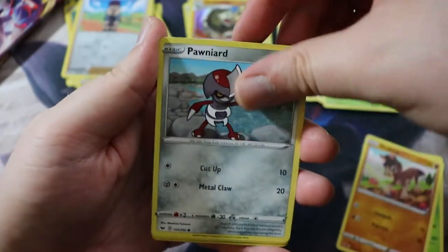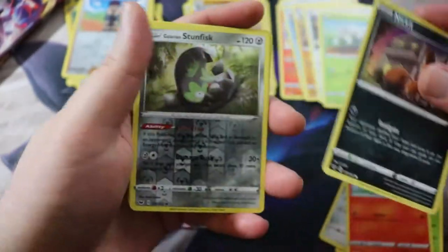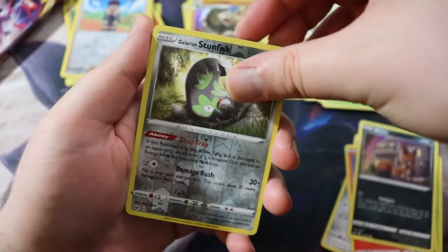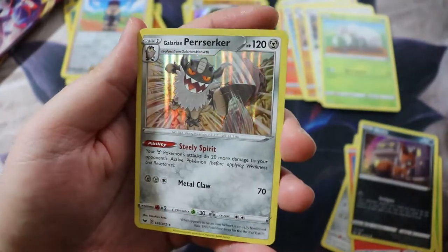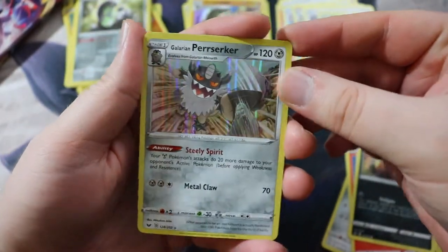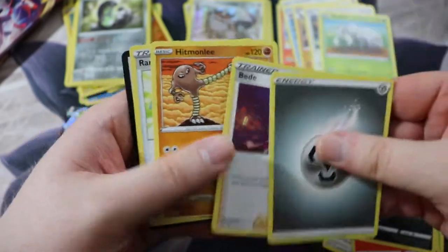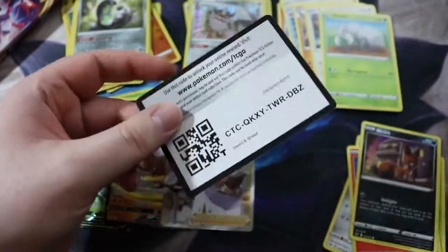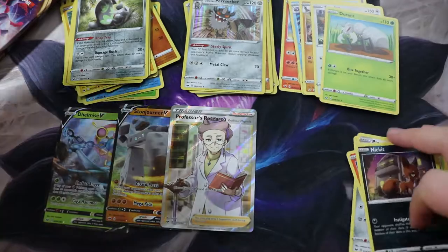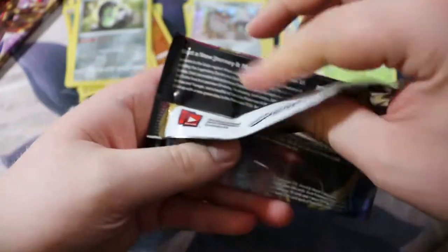Grookey, Shellder, Mawile. Got this Galarian Ponyta, sad boy Sobble. Got this Rhyhorn and something sweet — Musharna, looks like a stress ball. Lulun, Seaking, and just your plain old ordinary rod. I think we still have some chances to get the rainbow — I keep saying gold, but I mean rainbow Marnie. Got this Ponyta and a Rillaboom foil rare. Great Ball, Potion, and a Rhydon who just wants a hug.